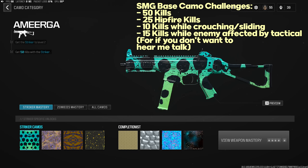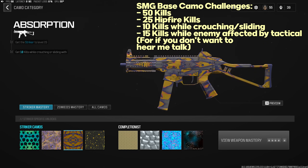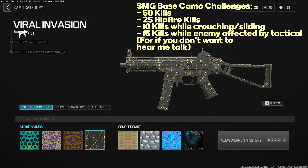SMG base camo challenges: 50 normal kills, 25 hipfire kills, 10 kills while crouching or sliding, and 15 kills on operators affected by tacticals. The tactical kills challenge is probably the hardest, required for every SMG. Quick tips: play Free For All, use Engineer Vest, use stun grenades, stun them and get the kill — that's honestly all you can do.